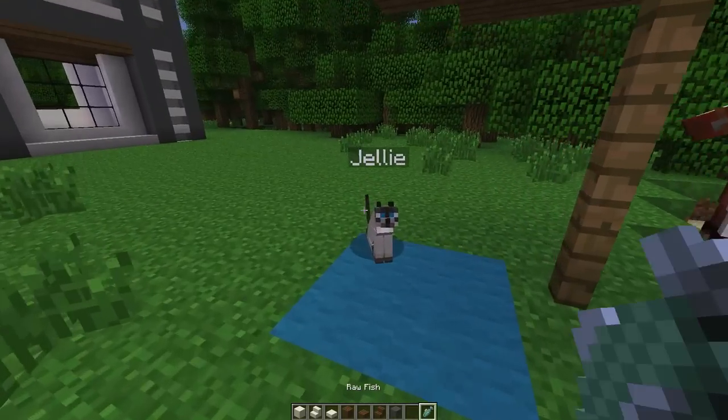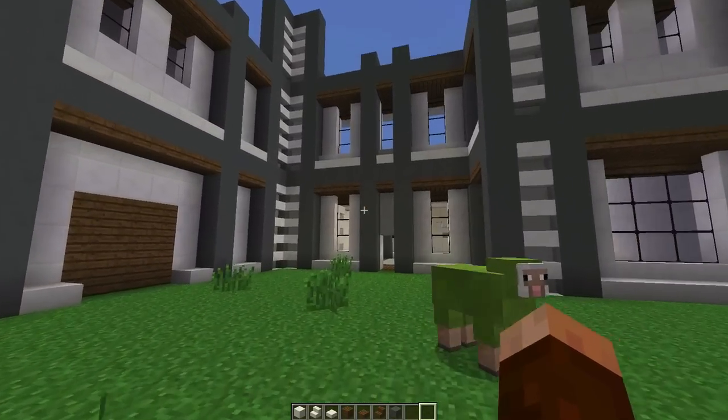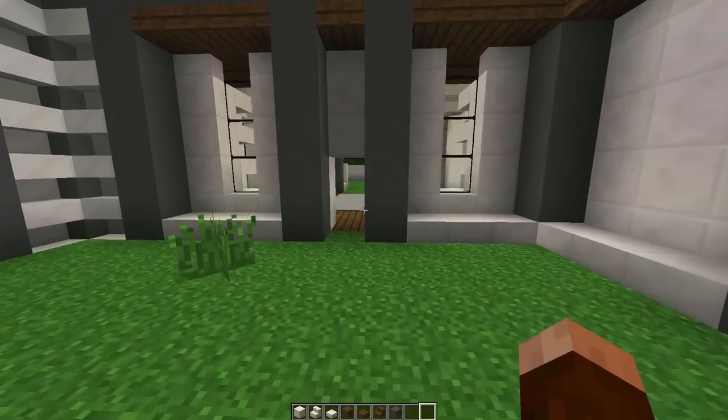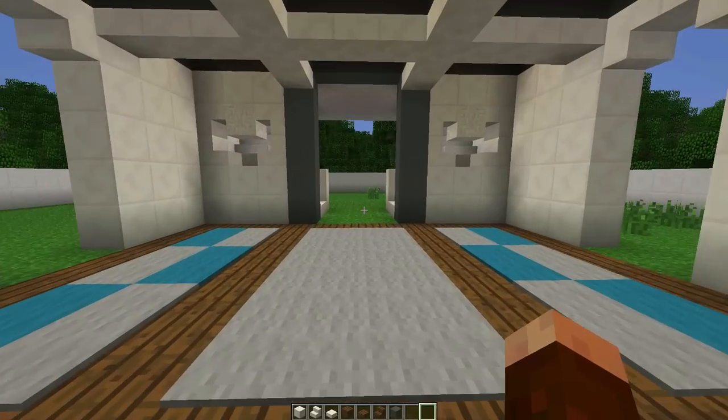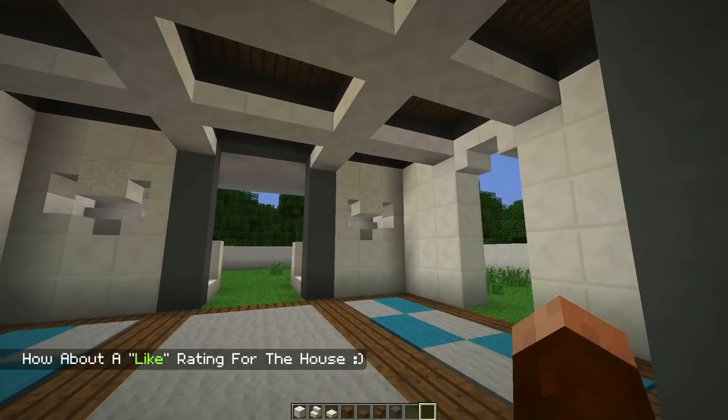All right, welcome back, and let's give Jelly her little meal there. There you go. So we're back to our modern house. We are taking a look at our entranceway that we built in our last episode — we built this pretty cool little ceiling up there, and that looks really awesome.